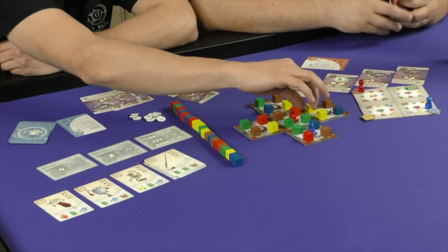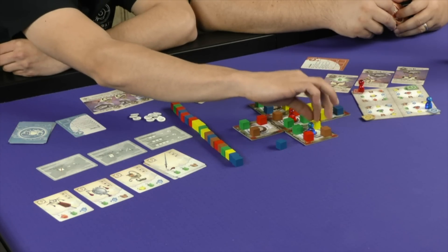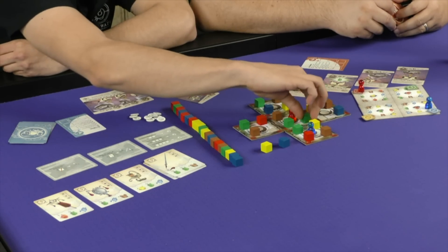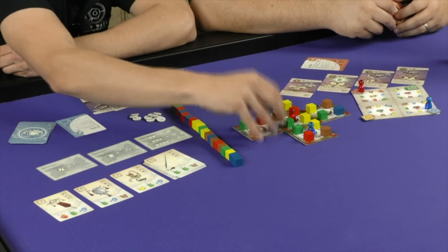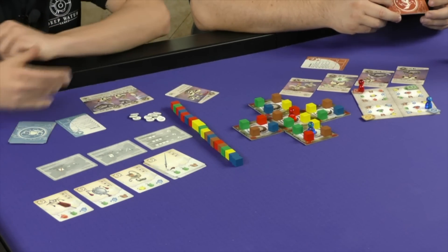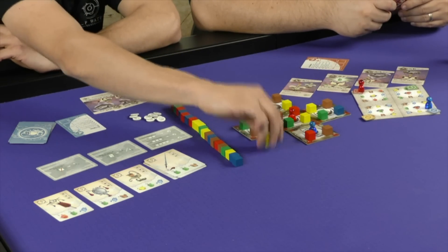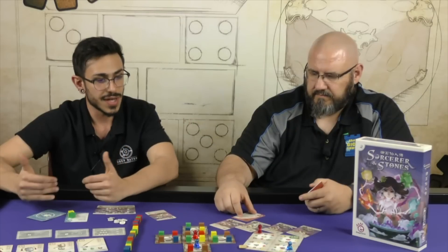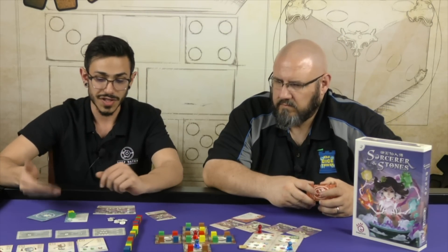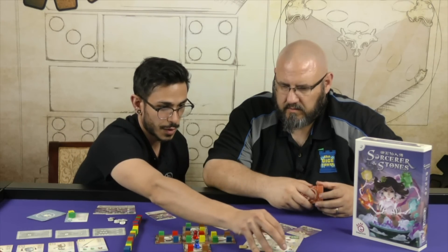For example, if I had the yellow over here as well, when I activate the zone I would also be able to pick up that yellow stone as well as the green stone. You're trying to maximize how many stones you're able to pick up. So on my turn I would pick up the yellow and the green, and those get added to my spirit stone board. Then, based on the ones I'm picking up, I get to move my spirit in the spirit realm — since I picked up a yellow and a green, I can move my spirit on yellow and green spaces.